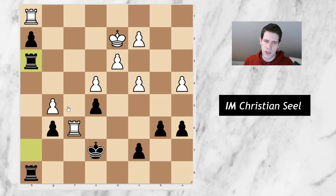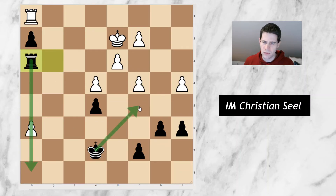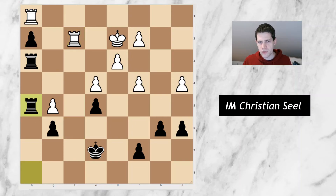Instead I played rook h3. What was the idea? Well I thought, rightfully, if he takes it's not good, because I will just go rook to g3. In this line my idea was not to come with the king but to come with the rook and then bring the king to the other side, and I thought this endgame should be winning — this is probably correct. But actually my opponent just went calmly back to f2 and attacked this pawn on h2.